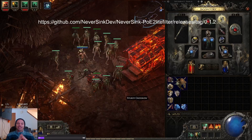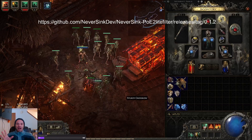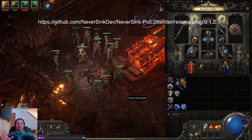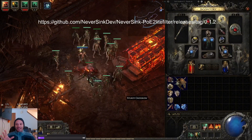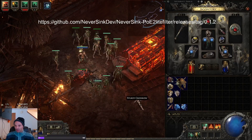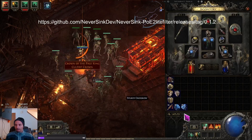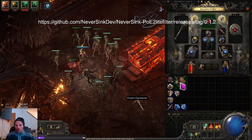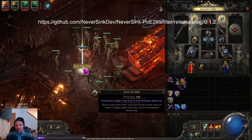Currently, the loot filter doesn't actually hide any of the items — that's not the main thing about it. But what it does is it highlights the important ones that you're going to want to be picking up. And my favorite thing about it is that there's a sound associated with any good drop. So you drop a unique — boom — it highlights the unique, plays a beautiful sound. You drop a valuable currency item — boom — big, highlighted in gold, and you hear the sound.